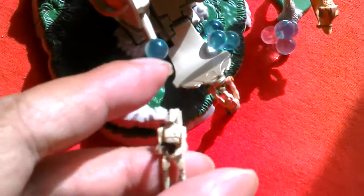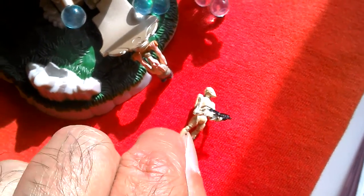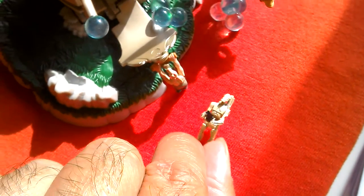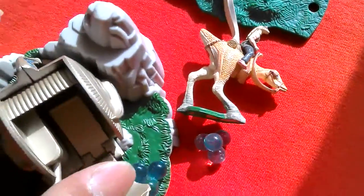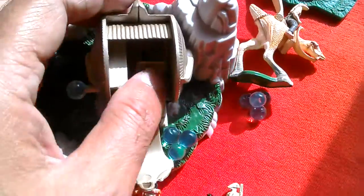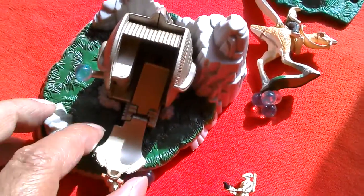Got Battle Droid here — quite nicely detailed. A bit small to see all the fine detail of this little figure, but not bad. Action Fleet size figure. There's Jar Jar. And there's the Kadu. So it's a Micro Machines Action Fleet set — it's not bad.